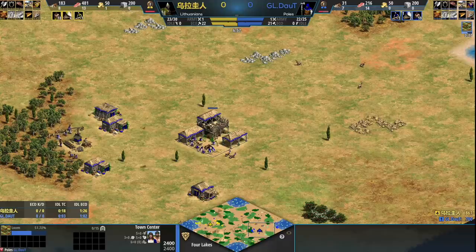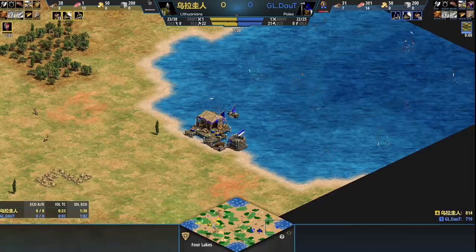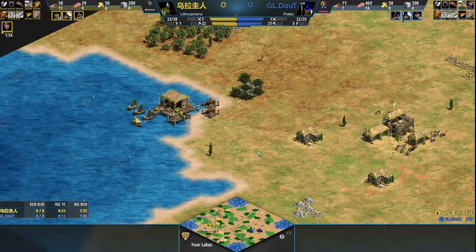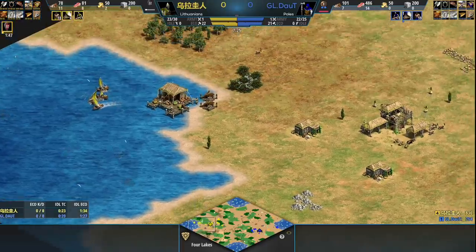He's getting loom right now, which is an indicator he's about to drop off some food and go Feudal. Both players have docks in their pond. And typically, the goal on a map like this is to dock the ponds and take fish control, so things like sneaking villagers to try and get docks up in the enemy's pond is always common.